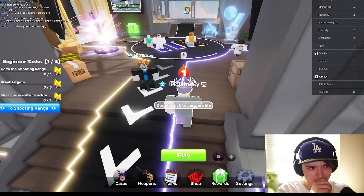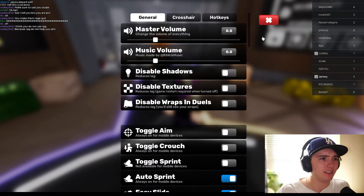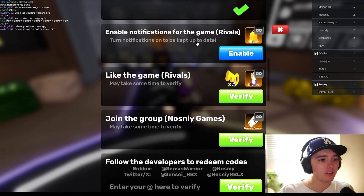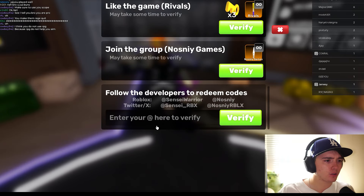Let's go ahead and get into the codes. I believe you go to the rewards button and scroll down — yep, so you scroll down here.